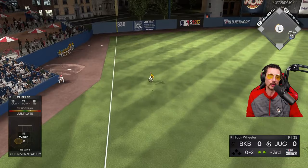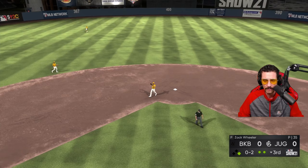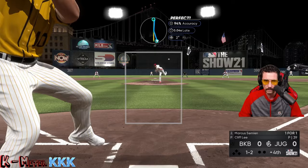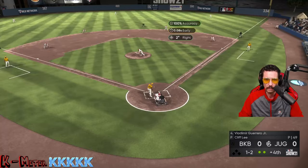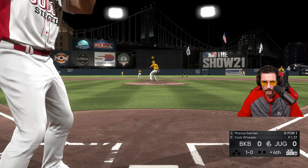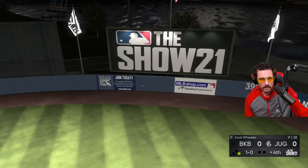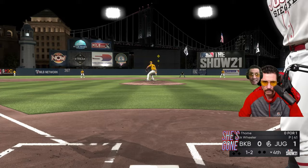Look at you, Lee! That's how you do it — little late hit, bloop, got on base. Don't be afraid, start something. You know what that means — Ronnie's gonna deliver right here. Marcus Simien in his debut gets up and gets into one — get out of here, bye bye! And it's gone!